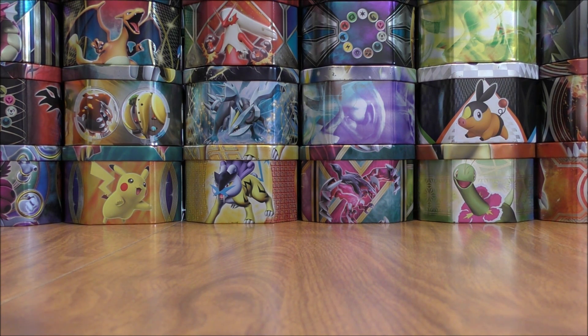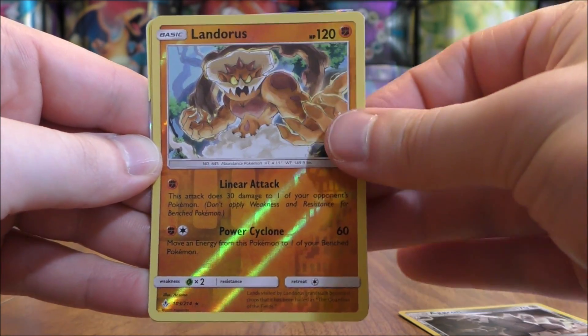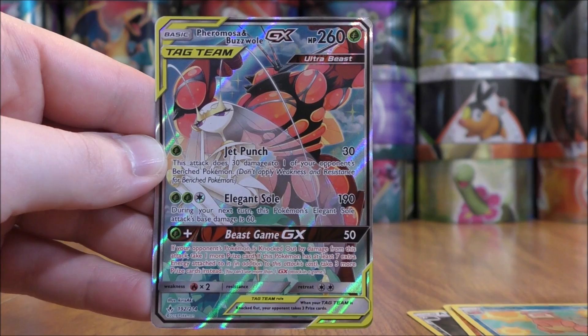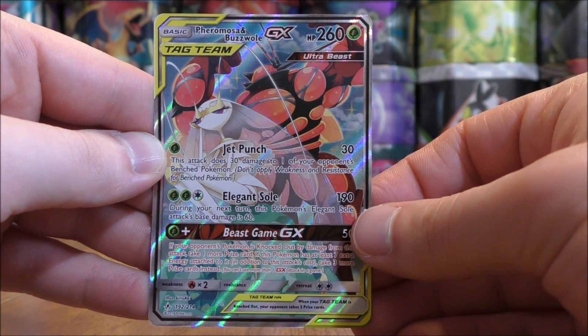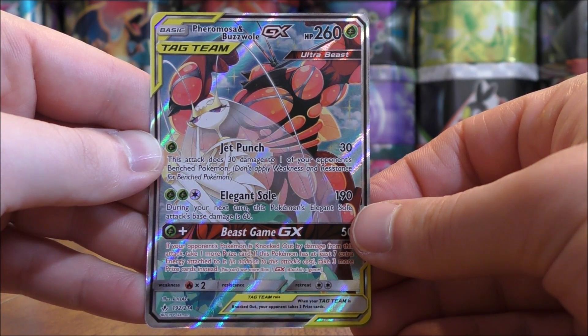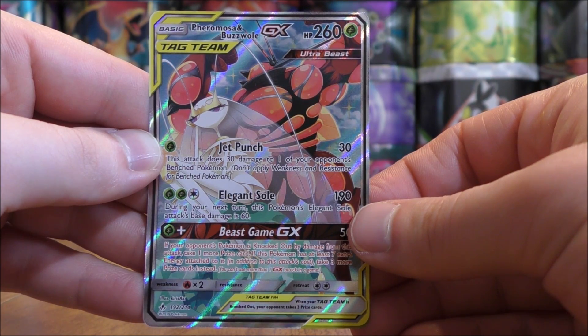Out of these five packs, very happy with the pulls. That first pack was the best overall. I was able to pull three rare reverse holos: Aggron, Landorus, and Slowbro. And easily the best pull of the opening — the alternate art Faramosa and Buzzwole GX. Thanks everyone for watching. Make sure to check out all the links in the description of this video, including links to my blog, Facebook, and Twitter pages. Thanks everyone for watching and stay tuned for more videos.